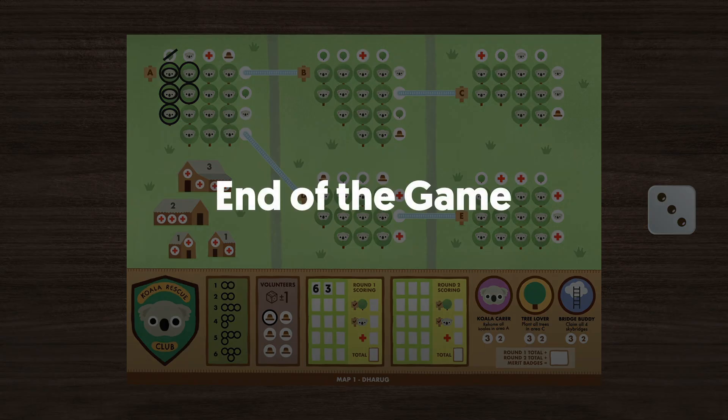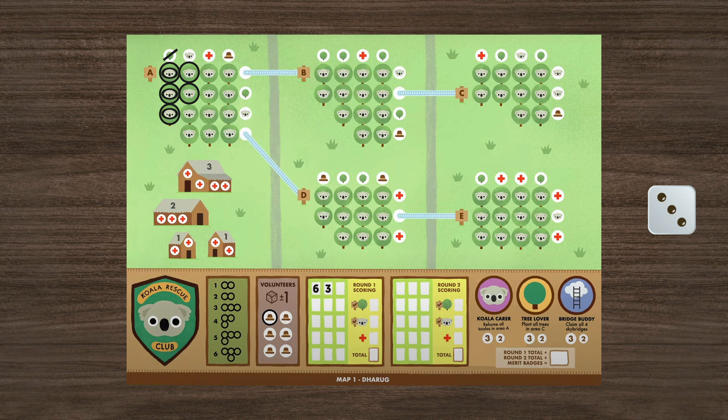End of the game: The game ends at the end of round two. Each player adds together their scores from the two rounds and any merit badge points they earned. Whoever has the most points wins. If there is a tie, the tied player who circled the most koalas wins.